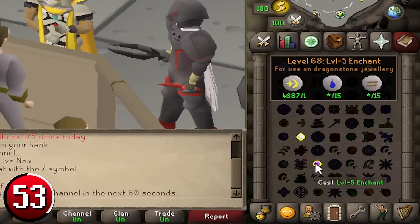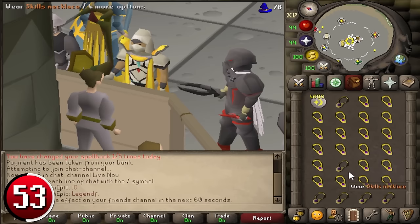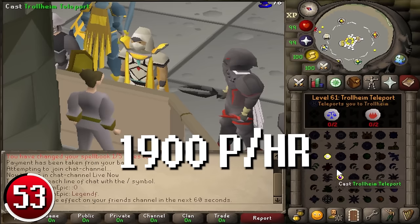Enchanting Dragonstone Jewelry: to enchant Dragonstone, use the Dragonstone enchantment spell and click onto the item you want to enchant for the fastest rate, or let it auto-enchant for a more relaxed moneymaker. Manually casting the enchant spell at a maximum of about 1,900 casts per hour, or auto-casting for approximately 800 casts per hour, can make you 480k profit.